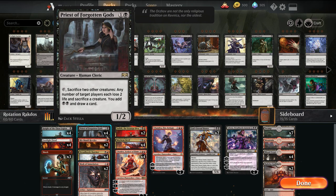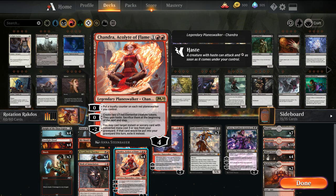Three Shocks. We have Priest of the Forgotten Gods, which is kind of the engine for this deck — if it goes unchecked, we can usually win the game. We get to tap her to sacrifice two other creatures. If we do, an opponent loses two life, sacrifices a creature, we add two black mana, and draw a card. It works very well with Chandra, where you can use the elementals and then sac each turn — like a recurring sac engine.